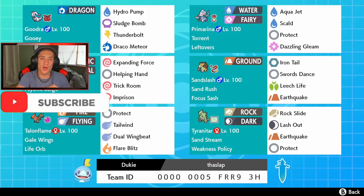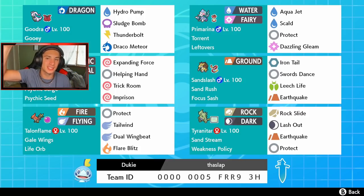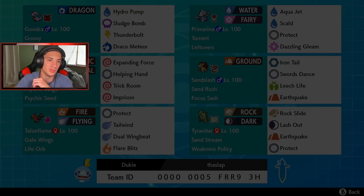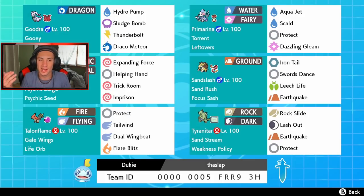This team was sent in by my boy Jacob over on my Instagram page. If you guys want to send me teams, the link is down in the description below. Starting off we got Gooey Goodra — you don't really see Gooey Goodra too much. Whenever someone hits it with a contact physical move they will actually lower their speed, which can come up clutch against physical attackers. It has Assault Vest with coverage moves: Hydro Pump, Sludge Bomb, Thunderbolt, and Draco Meteor for STAB.